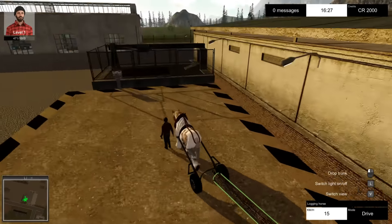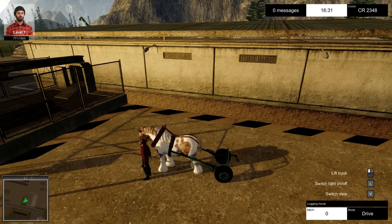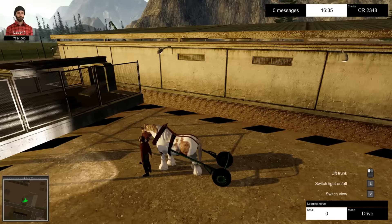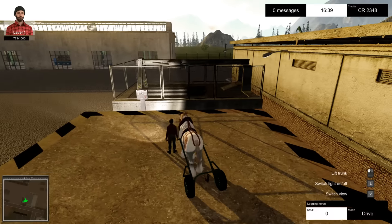Then you bring it over here and drop the chunk, and we'll earn some money. We have a light as well - the light doesn't look too bad, it looks a bit like a torch. We can also switch to first-person view.